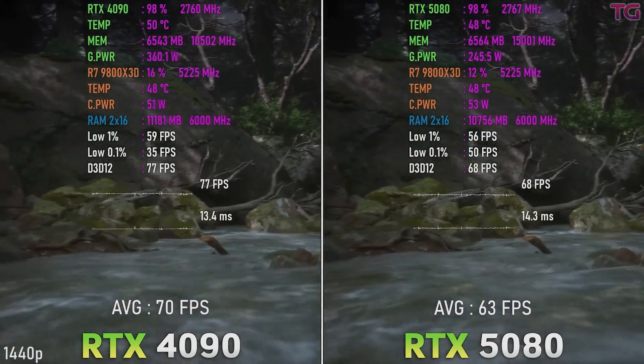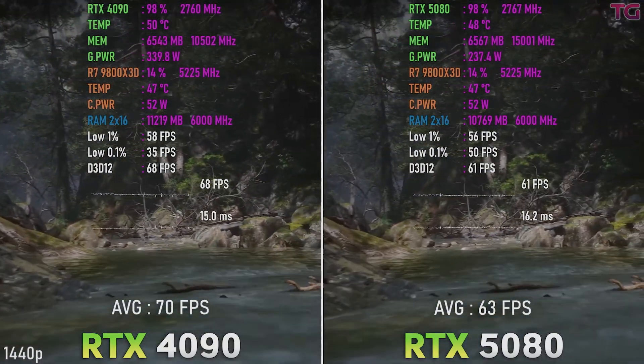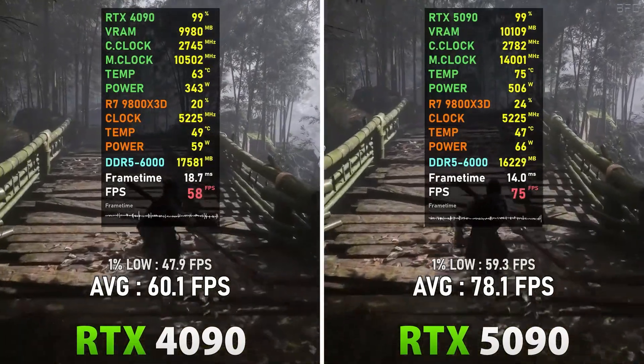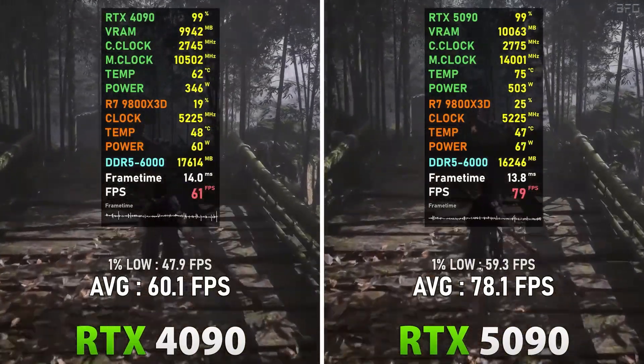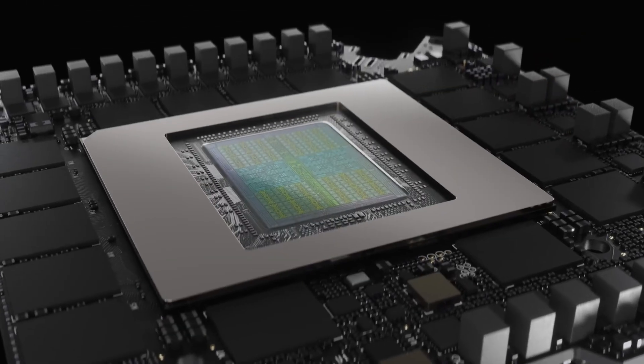Another issue is the VRAM, which remains at 16GB, just like the 4080 before it. Things are better with the 5090, which gets a 20% bump in performance over the 4090 and increases VRAM. To make up for the lackluster raw performance gains, NVIDIA is betting on AI.